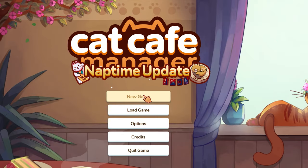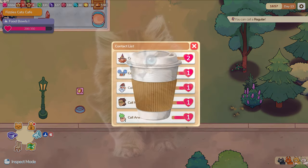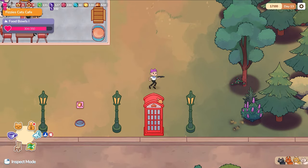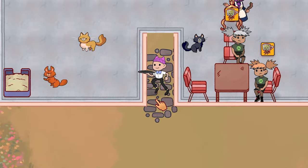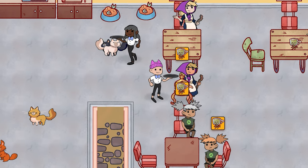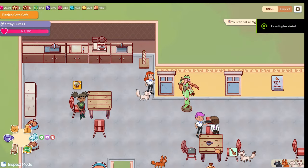Cat Cafe Manager is a cozy simulation game for all you cat lovers out there — and coffee drinkers as well. Developed by Roosh Games and released in April 2022, you play as a young person who travels from the city to the sleepy village of Catawall Way, where you rebuild your grandmother's cat cafe. Along the way you befriend the local cats — there does appear to be quite a few — and the townsfolk.